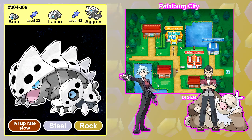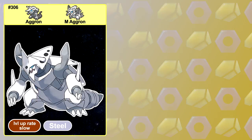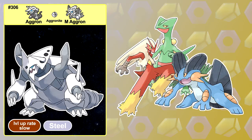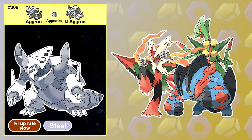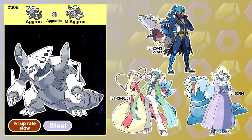After you beat Norman in ORAS, Steven will give you the Mega Bracelet at the Southern Island. This allows you to use Mega Aggron once you get the Aggronite, which is given to you in Rusturf Tunnel. All of the starter Pokemon have a better Mega Evolution than Aggron in most cases, but there are situations where it's a good idea to let Aggron go Mega instead. For example, it will no longer be weak to water, so Archie, Wallace and Glacia's Wallace won't be the hurdles to overcome for Aggron anymore.